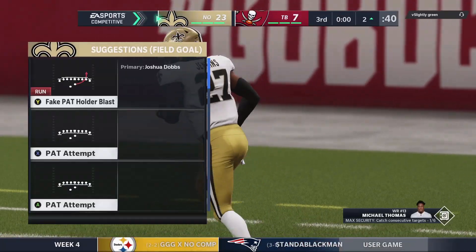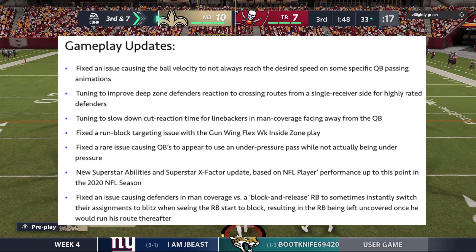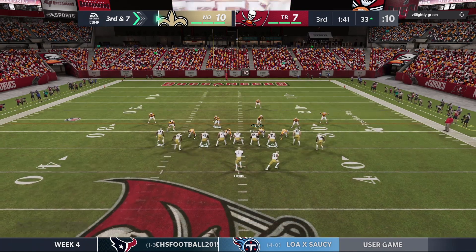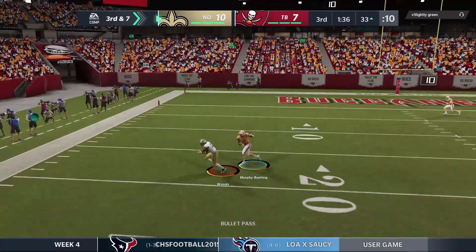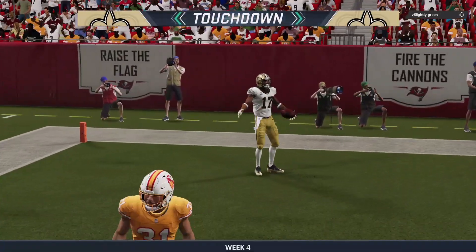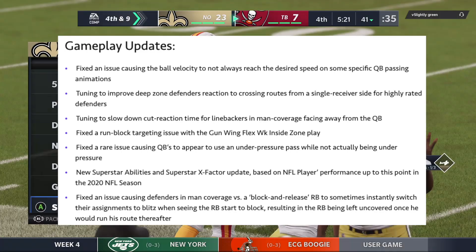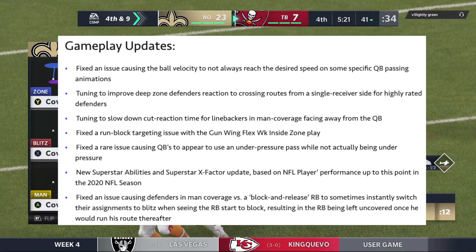They fixed an issue causing ball velocity to not always reach the desired speed on specific QB passing animations. Tuning to improve deep zone defender reactions to cross routes from a single receiver side for highly rated defenders — and that was definitely needed, because in man coverage, if a receiver is running a deep crossing route and he's fast enough, he will burn the defender covering him.